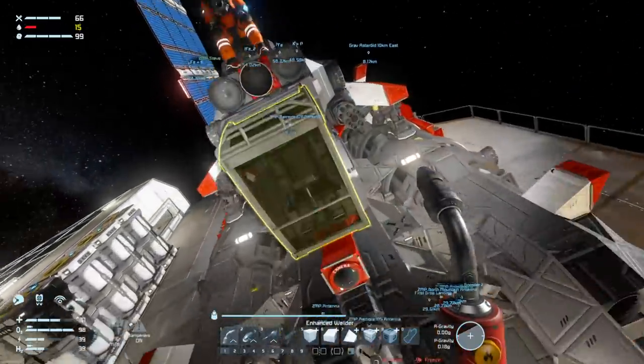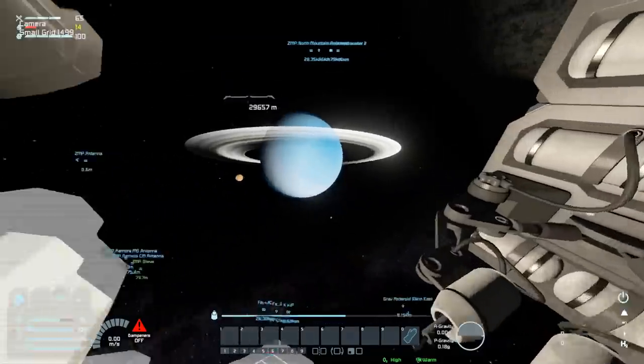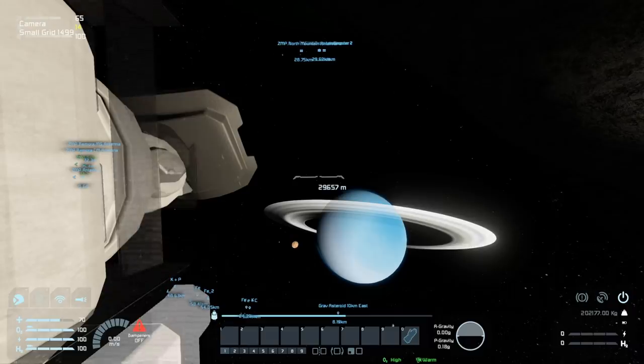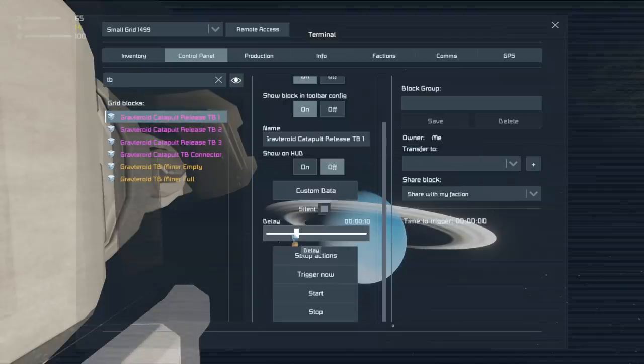I go sit in the Remora, put a three-second timer on it so I can hit start, close the menu, hide all my things, and hope this doesn't go horribly wrong. I'll automate more of this as I go and improve it, but I'm interested to see how far this goes compared to the original drop. Let's hit that start button — start.